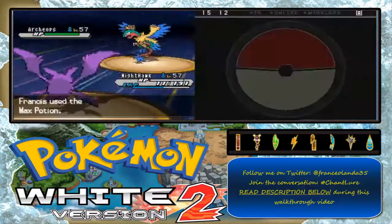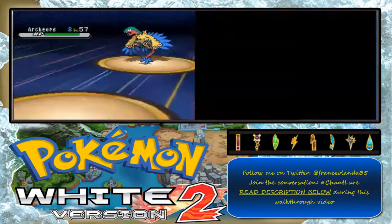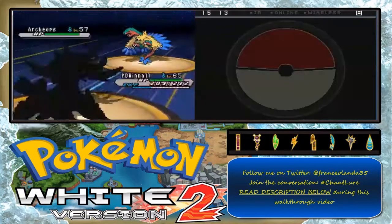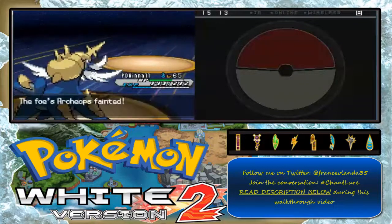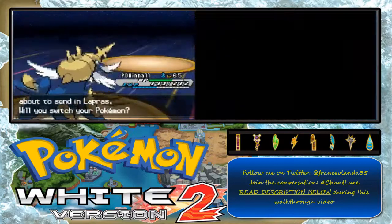Using Rock Slide on Archeops. Max Potion on Politoed — Crobat is down. Using Politoed against Archeops right now. I'm gonna use Surf on this thing. Archeops uses Rock Slide on me — not flinching me. Yes! Archeops, you're fainted. Politoed gained Level 63.